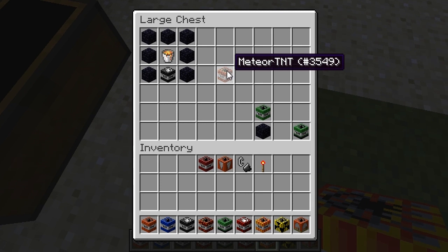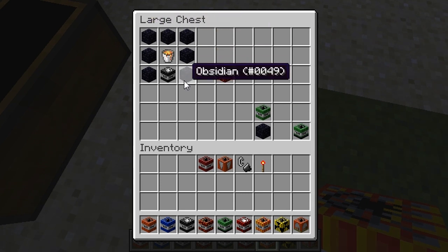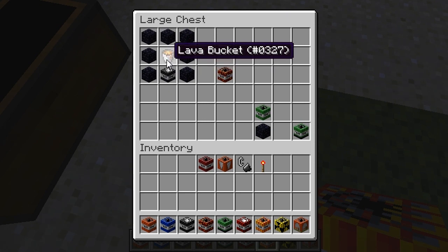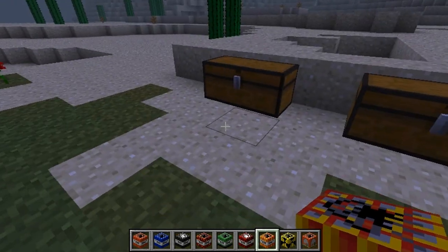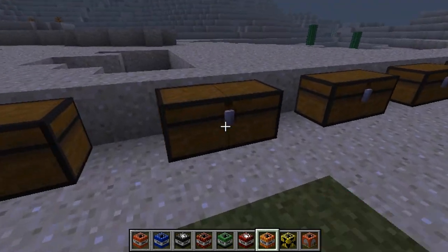Next we have the Meteor TNT, which you put obsidian all around except for the bottom middle. You put a TNTX500 there and a lava bucket in the middle and you get a Meteor TNT. It's like a meteor in the sky and it lands where you put down the Meteor TNT.